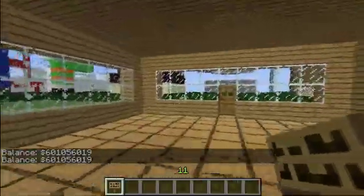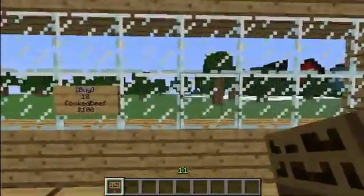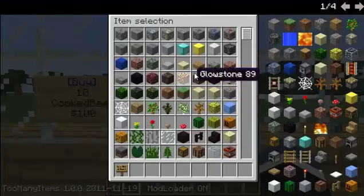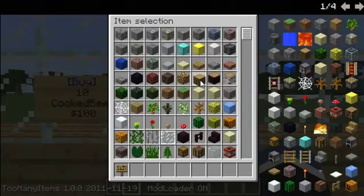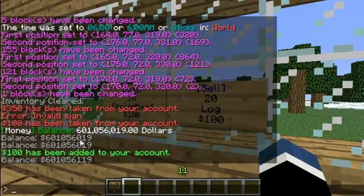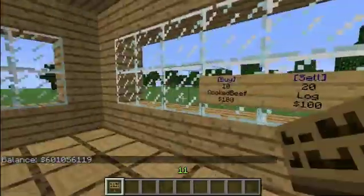Right, so to make a sell sign — let's say people want to sell logs, because there's a little forest up there. So we put 'sell' in the square brackets, enter. How many logs? We'll put 20 logs. Then we have to put 'log', enter and then the price — we can sell them for about $100. So if I just get myself 20 logs, right click it, and $100 will be added to your account. That's how you make buy and sell signs.